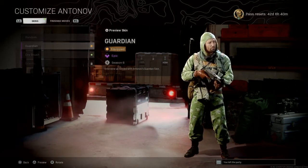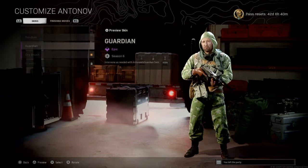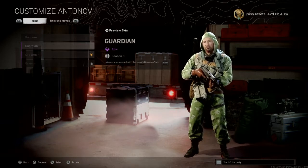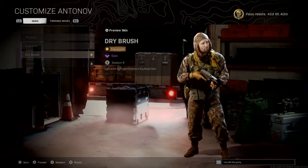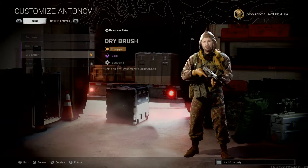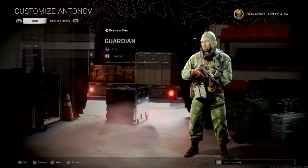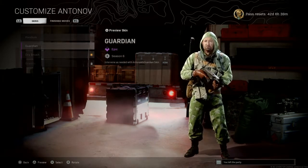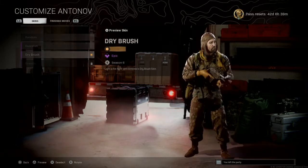We're going to be looking at an epic skin called Dry Brush. The one you can get for free by leveling up your Season Six battle pass was the Guardian. As always, when you get a free blueprint in the battle pass, you have a chance of unlocking two identical skins in different colors. Dry Brush is pretty much the same as the Guardian except it's not light green but rather dark brown. Good news: if you like the Guardian style, you can unlock it in a different color. Bad news: if you want the Guardian itself, you probably won't get it unless you played during Season Six pre-Vanguard integration.